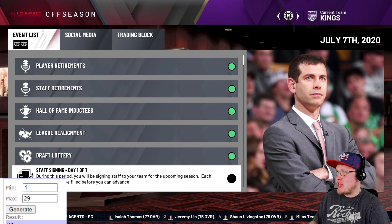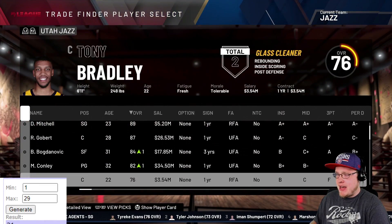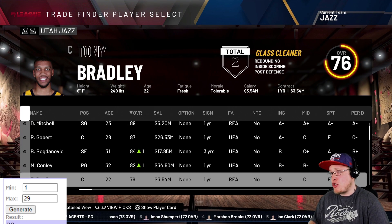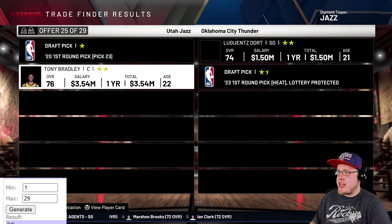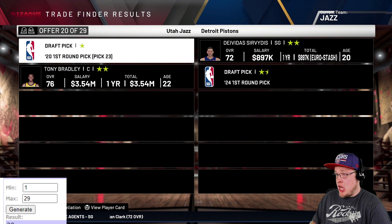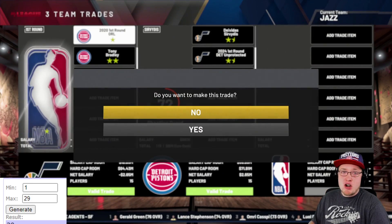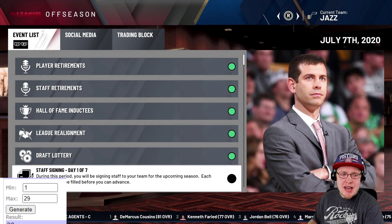The 23rd pick belongs to the Utah Jazz. We toss in Tony Bradley and generate trade number 20 - that connects to the Detroit Pistons. The Jazz get a Euro stash prospect in return. Tony Bradley heads to Detroit.